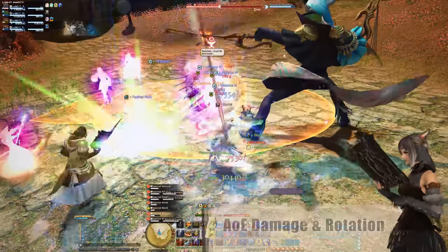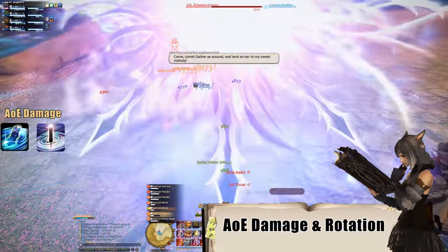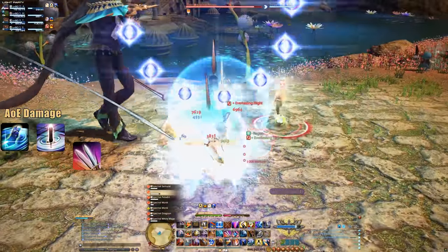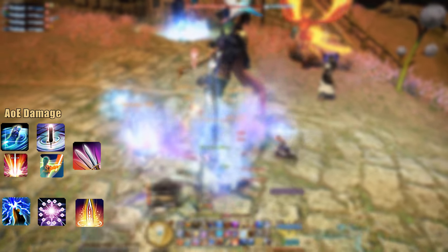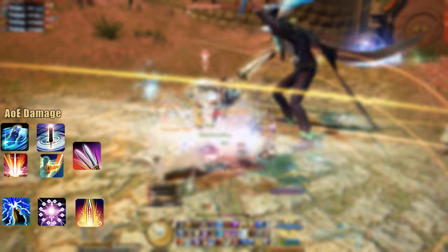For AoE damage, things are quite similar. Use Total Eclipse, which you already learned on level 6, followed by Prominence on level 40. These will be led by Fight or Flight, mixed with your Circle of Scorn and Spirits Within, followed by Requiescat leading into Holy Circle — the AoE version of Holy Spirit — upon reaching level 72. Finish the pack with Confiteor on level 80, but remember not to waste potential targets for it due to their early demise. Dungeon packs are dealt with in an insanely fast manner sometimes.